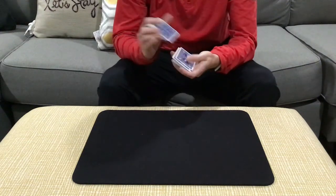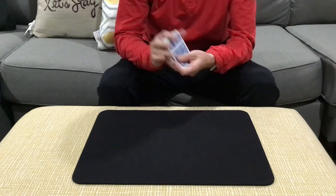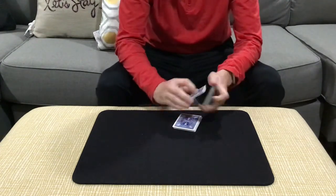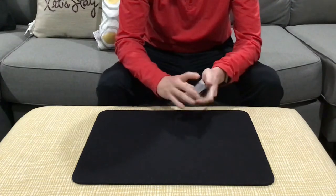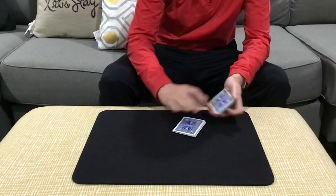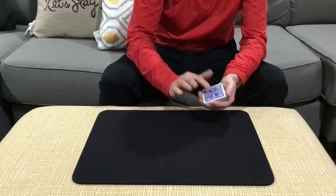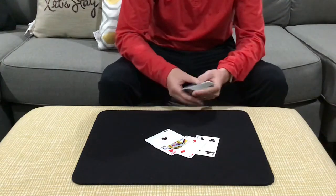Here is a four-card production. This is one I saw from Babel over in France, and I don't know what he calls it, but this is my handling for it. So it's going to look like this. We're going to have the spectator just say stop as I go ahead and cut packets. So if I say stop right there — from the position that they stopped at, we've got a four, a two, a queen, and an ace.